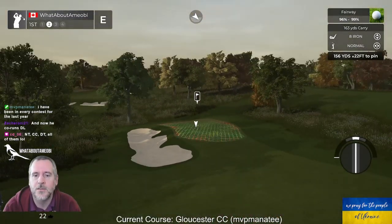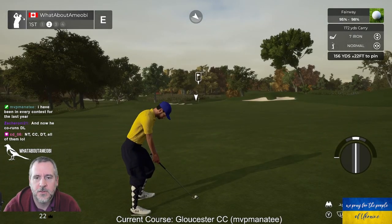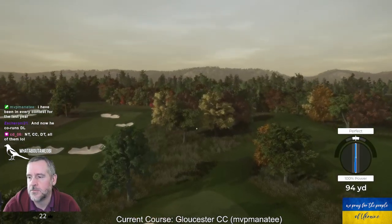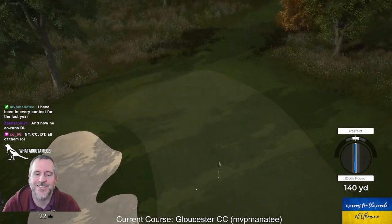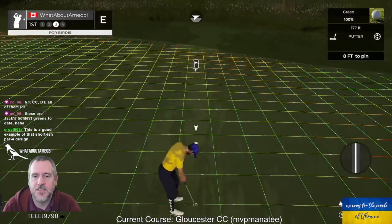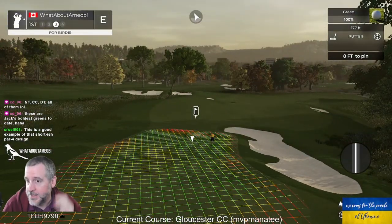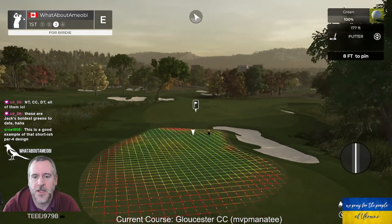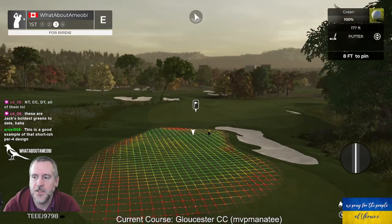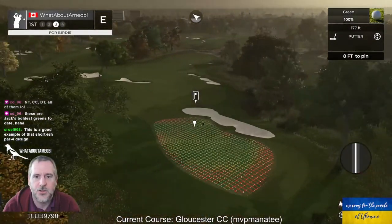I like the look of it. So this is one where it's 380 — it isn't just hammer a driver mindlessly and pitch one on. There's a decision to be made off the tee: do you feel comfortable threading the needle through there with driver, or do you feel more comfortable hitting a three wood off the tee and then having a longer shot in? That's how you make a short par four interesting.